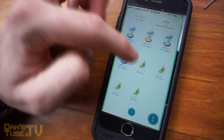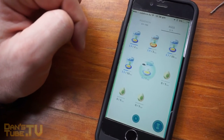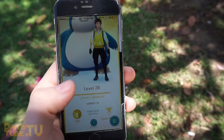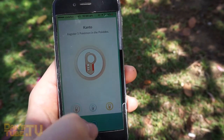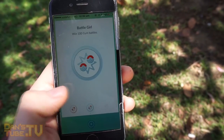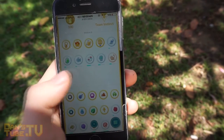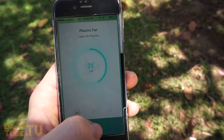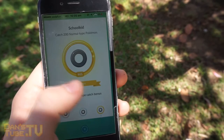We also got an update to the egg and incubator screens, so these will periodically update the distance walked without the trainer needing to close and reopen the screen. They also fixed some audio issues, decreased the evolution animation time, which means people can drop a lucky egg and have more time to evolve Pokemon, and then there were some minor fixes as well.